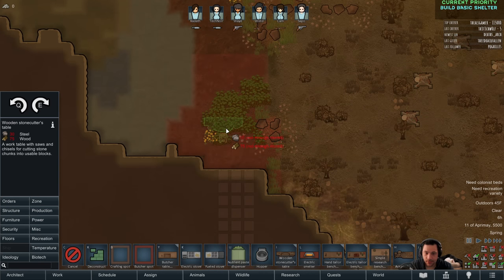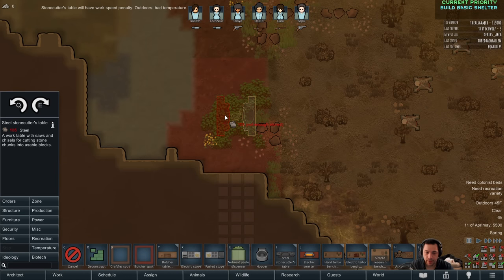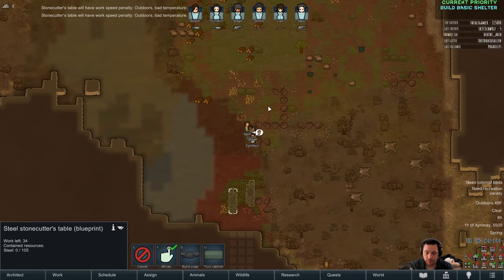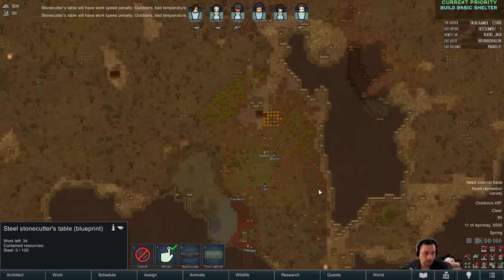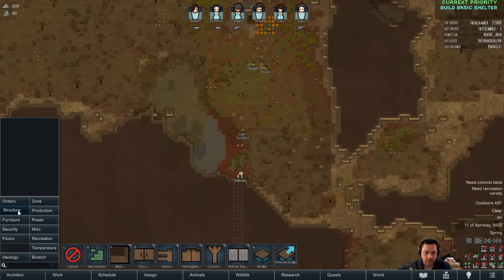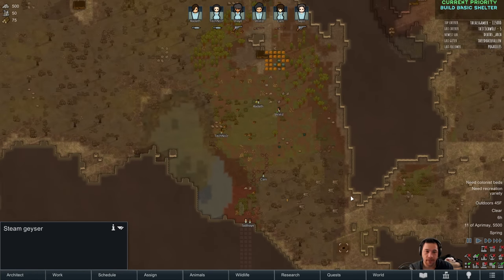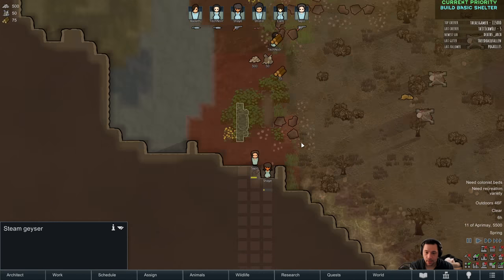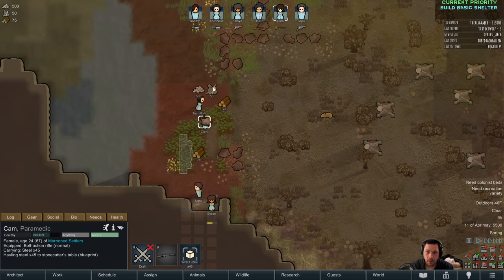I want to get some stonecutters, so I'm going to make steel stonecutters because wood is a relatively scarce and precious resource — there's not a lot of opportunities to get wood on this map tile. Any structures outside are not allowed: no geothermal geysers, no windmills, no solar panels, nothing built outside. No exceptions. We're undergrounders now.